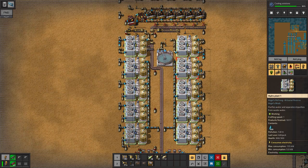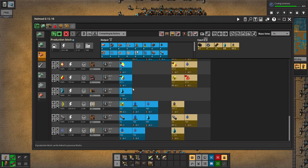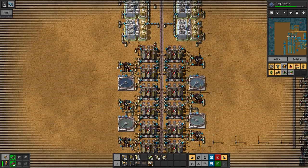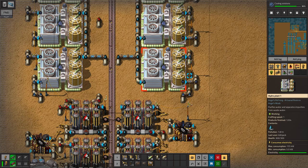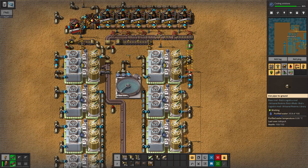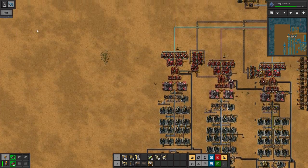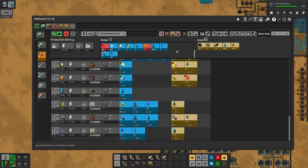How can we be out? 1, 2, 3, 4, 5, 6, 7, 8 of them. They're running full time — how is this possible? I do not understand at all. Whatever.